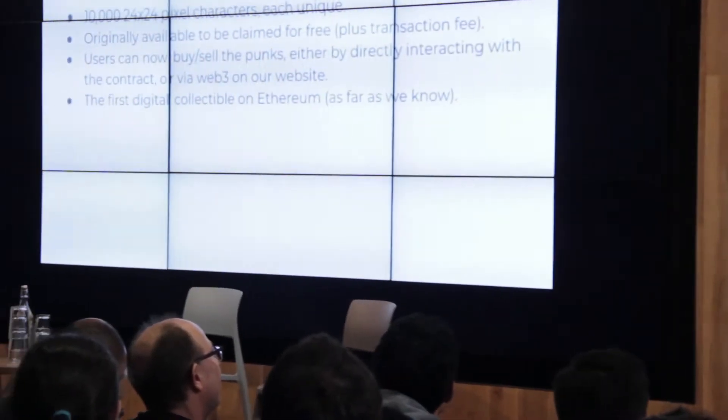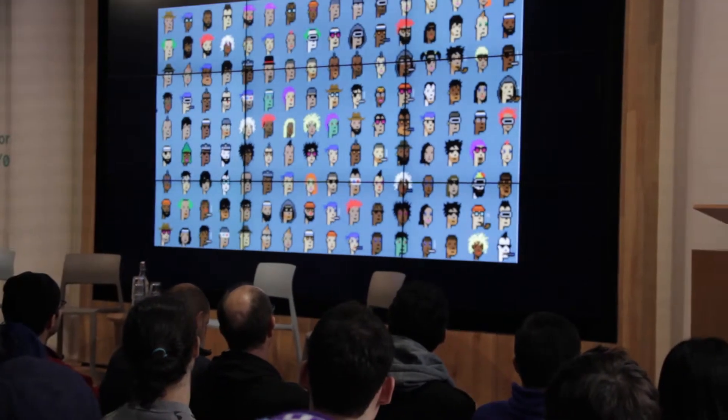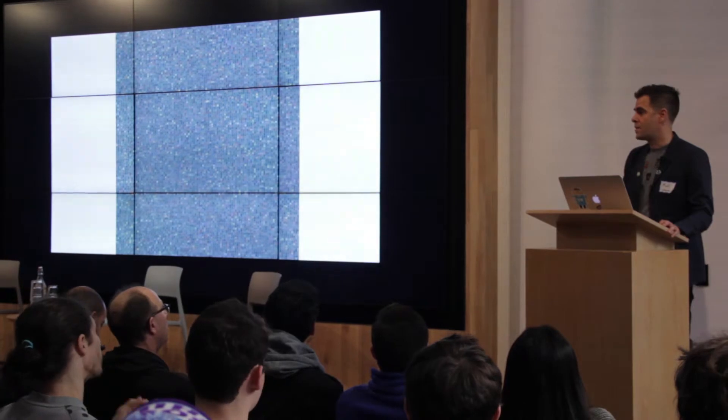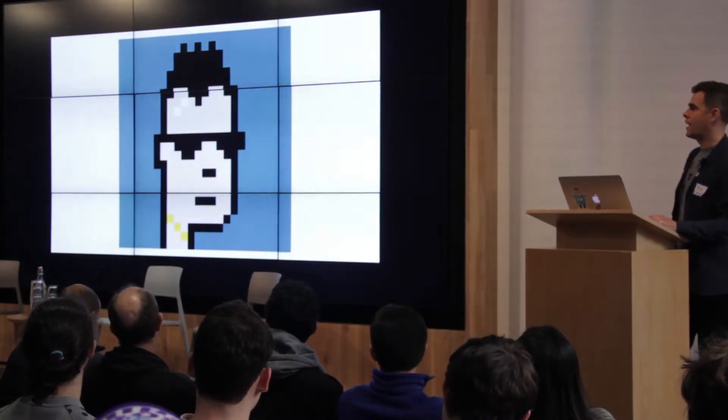As far as we know, it's the first digital collectible on Ethereum — saying that here so that if I'm wrong, someone will certainly correct me. This is what they look like. You get a sense of the variety. There are a couple hundred attributes possible amongst all the punks. That's all 10,000 in a square, and this is the image referred to by the contract — the composite image of every punk. Zoomed in, you can get a sense of how the variety is generated.